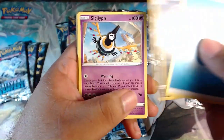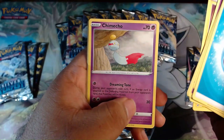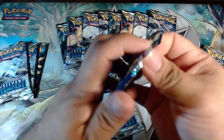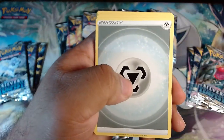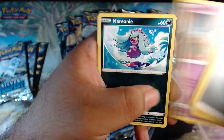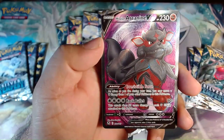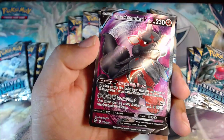We've got a Water Energy, Golbat, Snubbull, Raisin, Drippy, Vulpix, Emolga, Chimecho, Lunari reverse, Quadstone, and a Keldeo. Next pack: Steel Energy, Hypno, Vanguard Energy, Doizion, Vampy, Indidi, Marini, Misdreavous, Swablu reverse, Noibat, and the Suicune Arcana in full art — starting off strong! This is a really cool card, it's super dark, it's crazy.